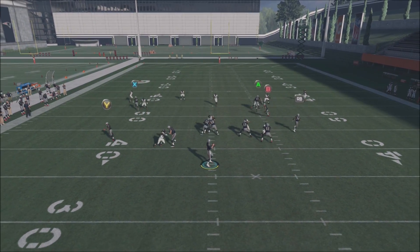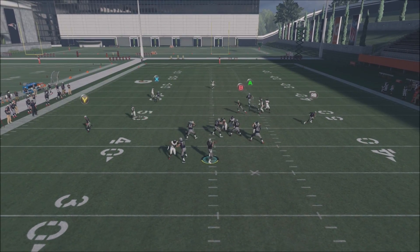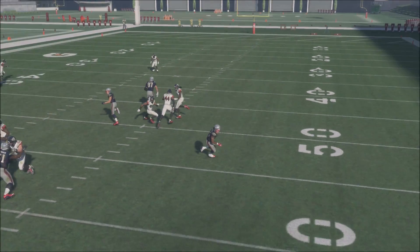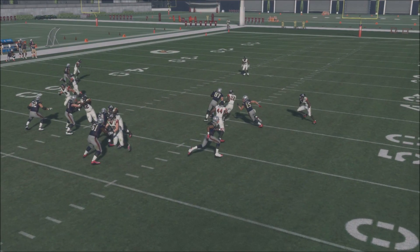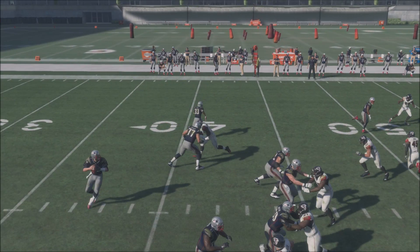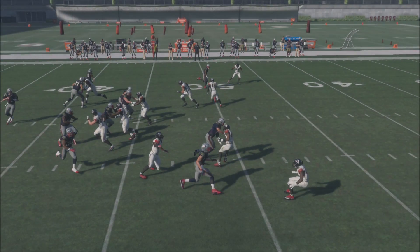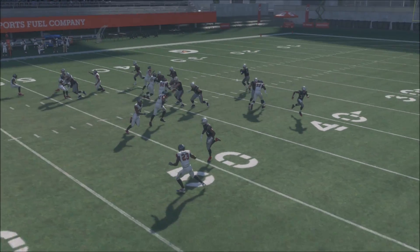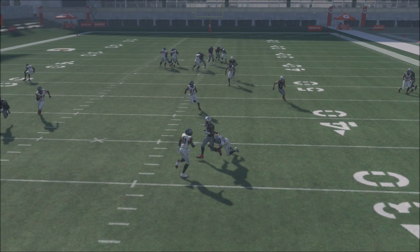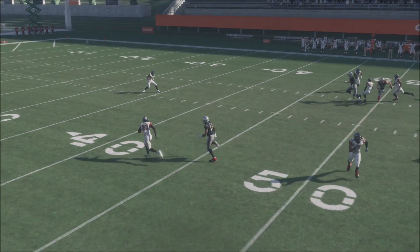We snap the ball again in zone coverage - we hit our RB receiver over on this side, the flats are wide open. We snap it again, this time it's man coverage - hit the X receiver as soon as he breaks. The flat routes are kind of open too but in man coverage someone deeper is going to be open. I see cover one hole, pass lead to the right as soon as he breaks - he's wide open. That's an easy completion for a huge chunk of yardage.